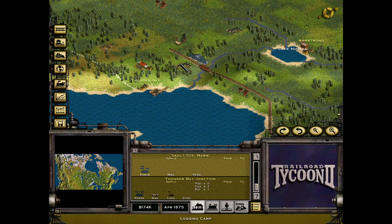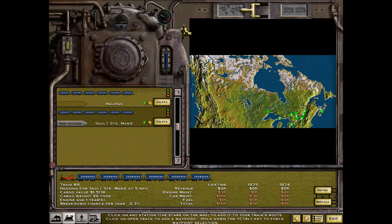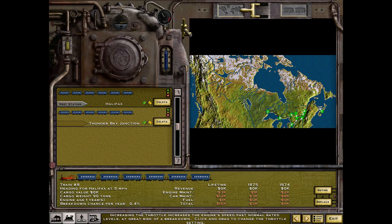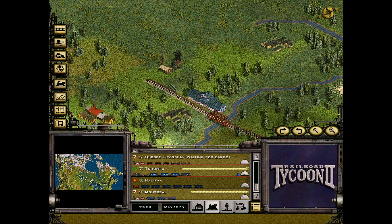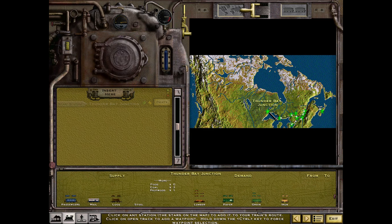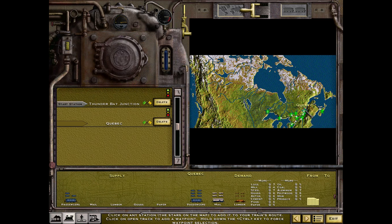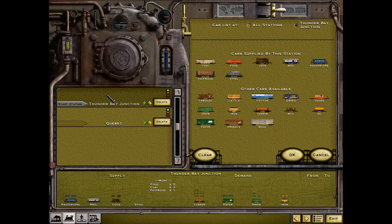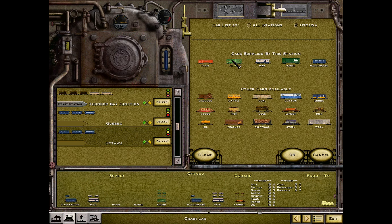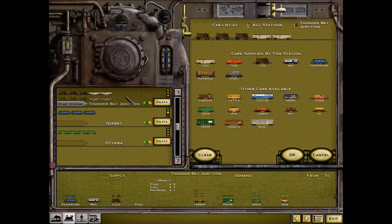We plop down a station in Thunder Bay, but I made a mistake — I set the next station destination to Halifax. So our mission train, without me noticing, turns back toward Halifax, wasting all the progress I had made. To generate more money we run more trains from Thunder Bay Junction into Quebec with passenger and mail — half load on both destinations to get some money going. We also have raw resources in Thunder Bay Junction, so we run log trains and coal trains to Quebec and Ottawa, and bring back grain from Ottawa to feed a cattle farm or bakery in Thunder Bay Junction.